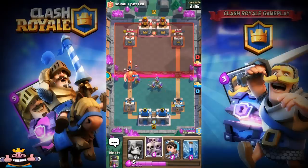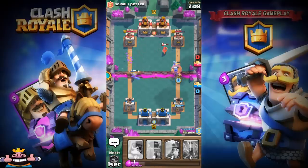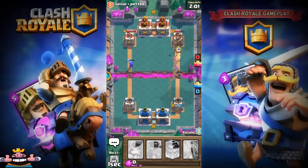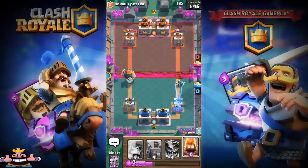I'm placing my Furnace and Fire Spirit to take the Wizards down, with the Musketeer tanking from the Royal Giant. Three Musketeers come in along with Night Witch. I'll place my Skeleton Army to handle the Three Musketeers. My deck has Giant Bomber, Zap, Furnace, Fire Spirit, Skeleton Army, Electro Wizard, and Princess.